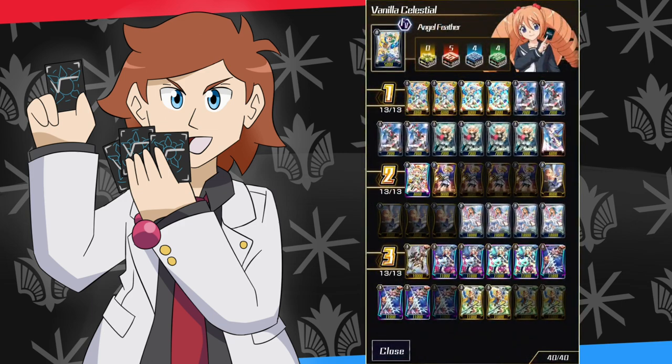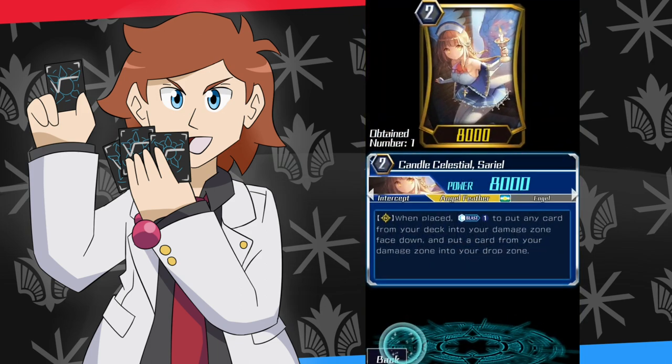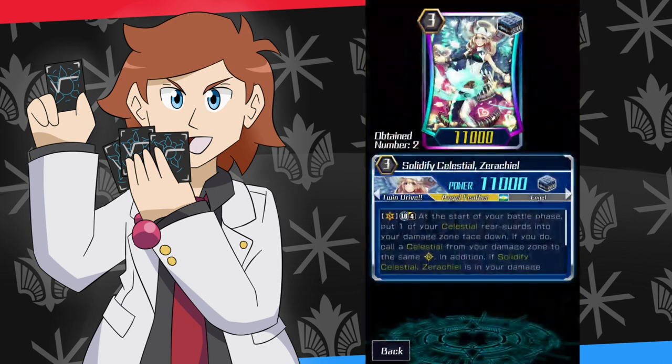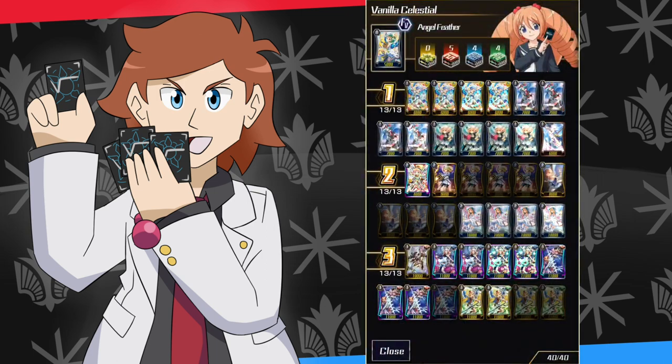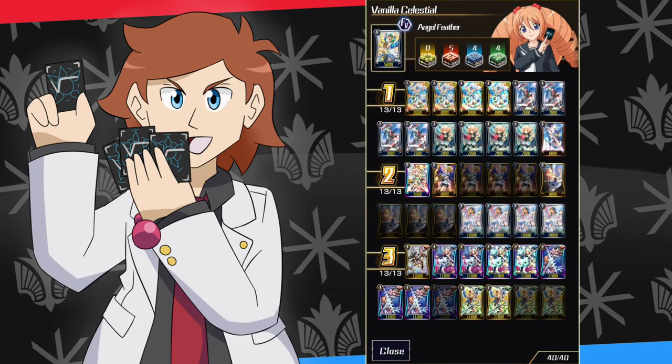As you can see I got some pretty bad pulls earlier — I opened 150 packs and got literally zero copies of these two grade two units. But if you've pulled a similar amount of packs for this set you should be fine. Off screen I opened a handful more packs and got another SP Zerachiel, so I'm very happy with that — I've got two of those, plus two SP Annuals I already got.